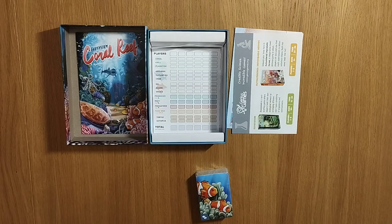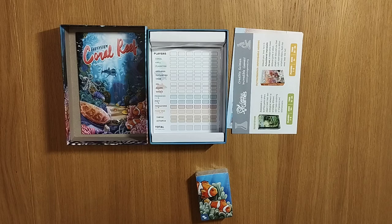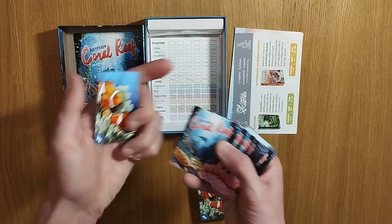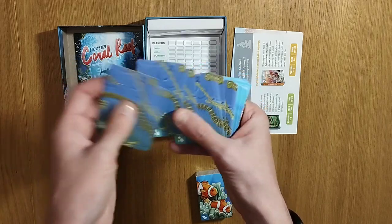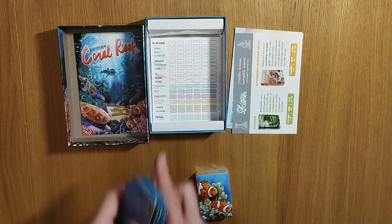So we have coral, krill, plankton, grouper, clownfish, crab, eel, shark, whale, producer, prey, predators, web, food web, turtle, and octopus — and then obviously more going on down there. Very, very bright, vivid pictures with some iconography. It looks very interesting — krill and various other things there.